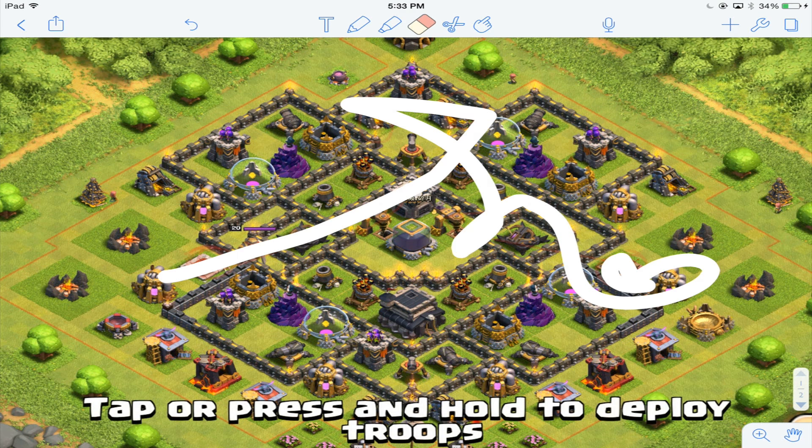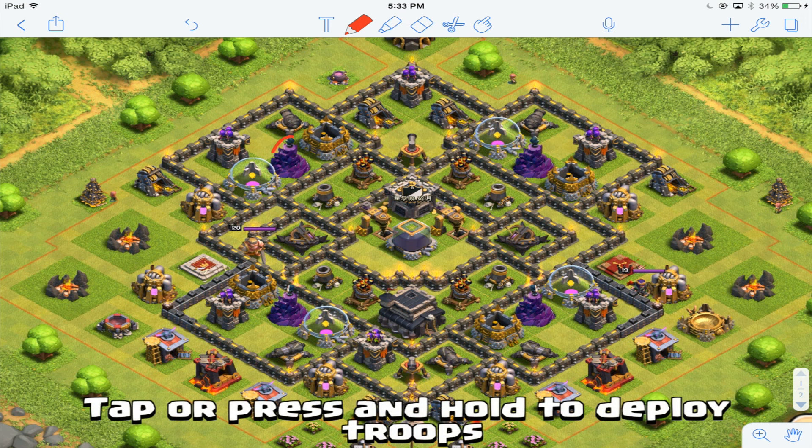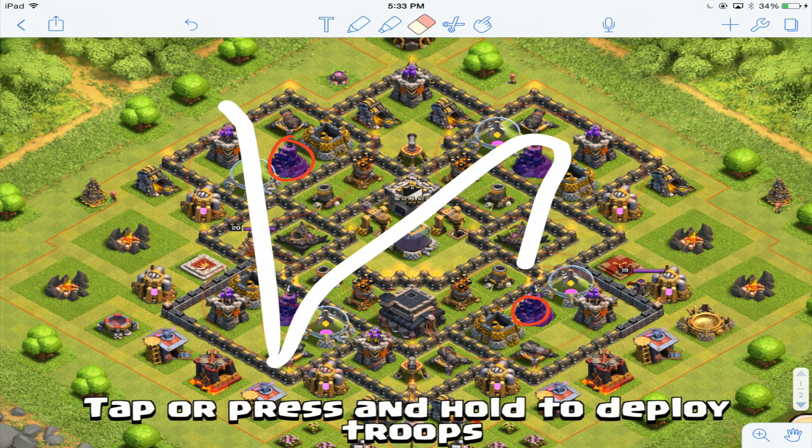Now I'm going to talk about the wizard towers. Here's wizard tower one, two, three, and four. Their ranges cover the storages, and as you can see I would not change them at all — they're protecting the mortar and the air defense, plus a little bit of the x-bow and also the storages. Great placement, very simple but nice placement of the wizard towers.